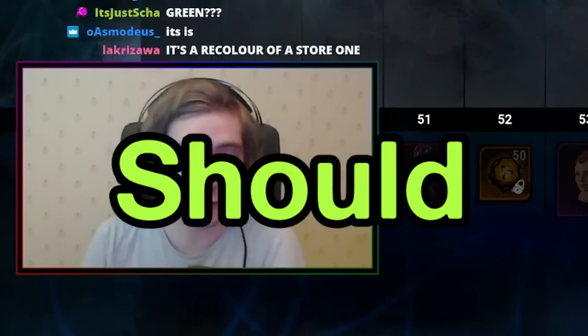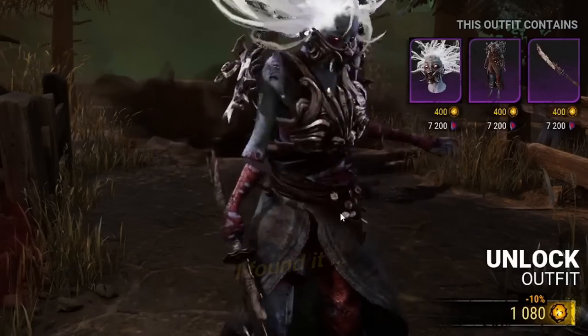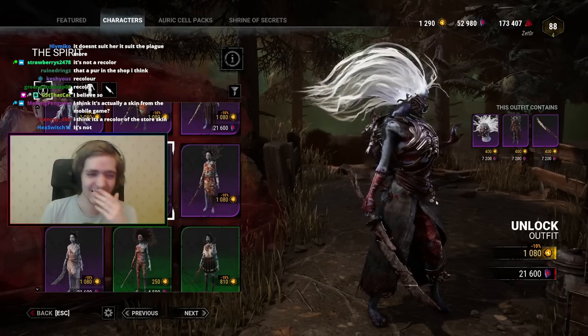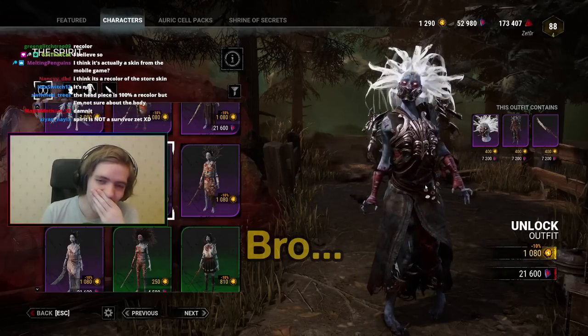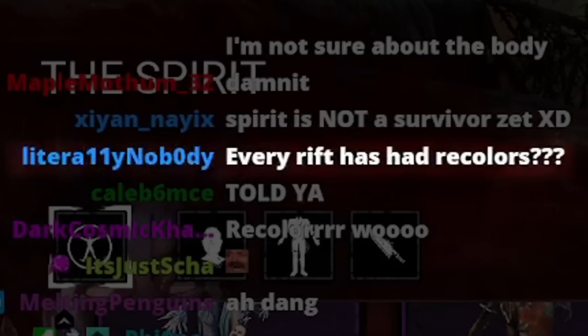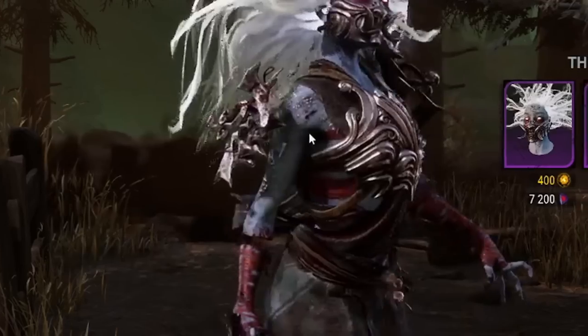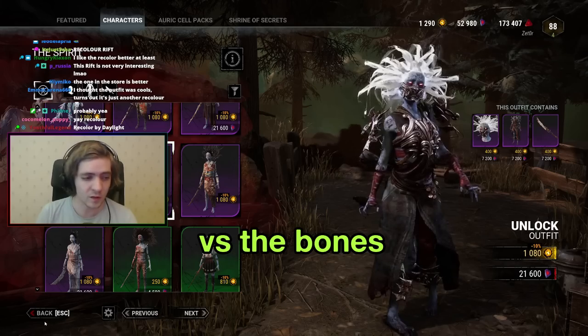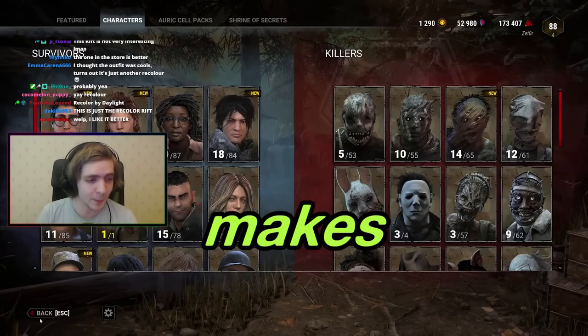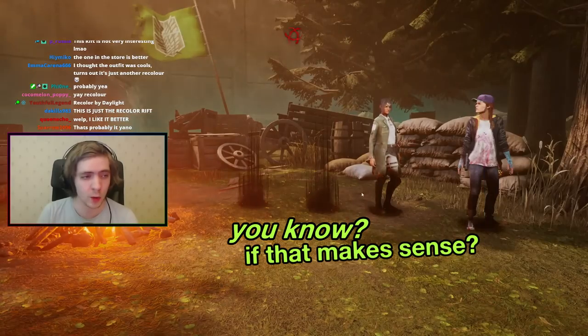Should we check the shop? I found it — I found it. Bro. Every rift has had recolors. Of the recolor though, the metal here versus the bones in the rift kind of makes it unique — it's not just a color but a material change. If that makes sense.